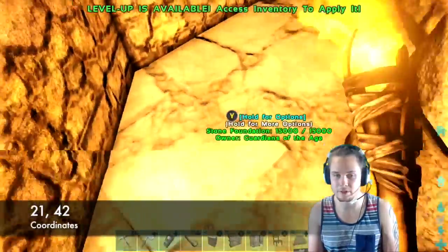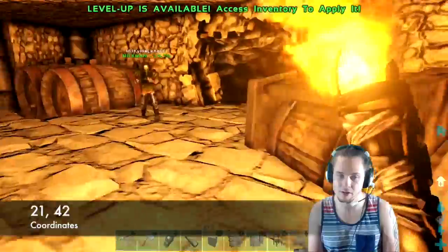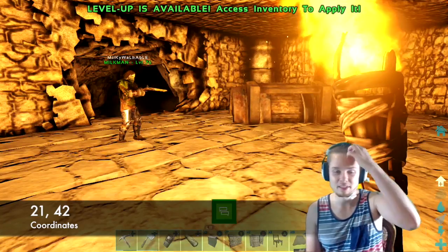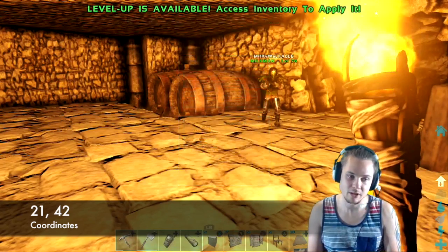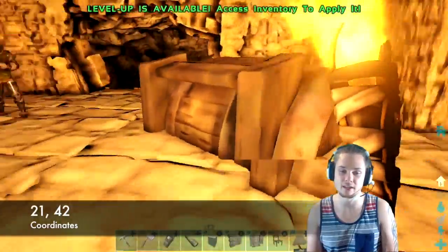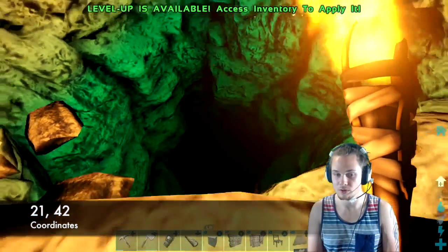I evened the floor out with foundation, but usually there's water flooding this whole area. There are barrels everywhere — I just evened it out around them, but there's still not a ton of building space. The first thing that came to mind when I came down here was what a great prison this would make. Drag somebody all the way down here, put them in a cage — they're screwed, nobody's busting them out.